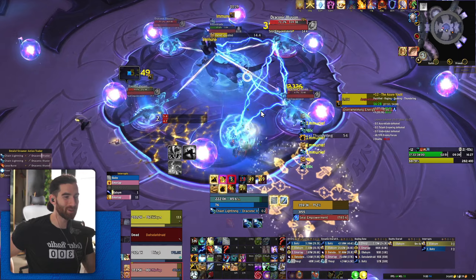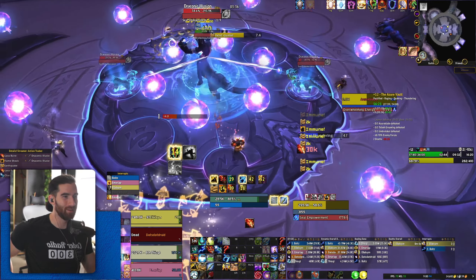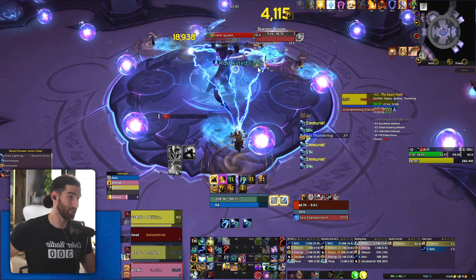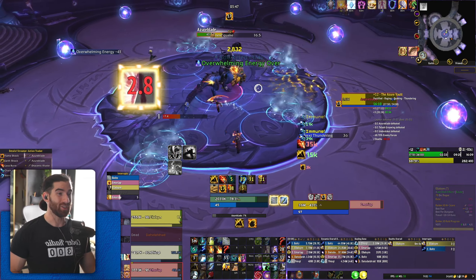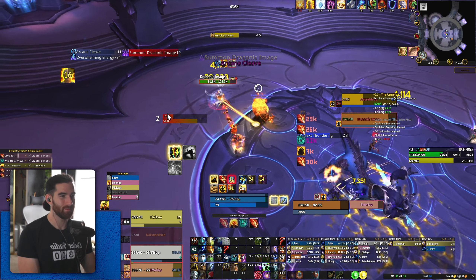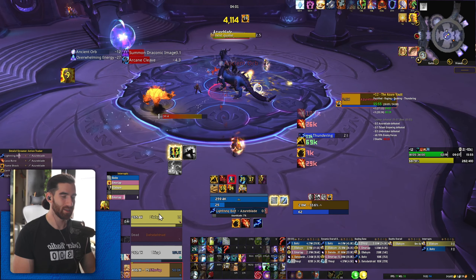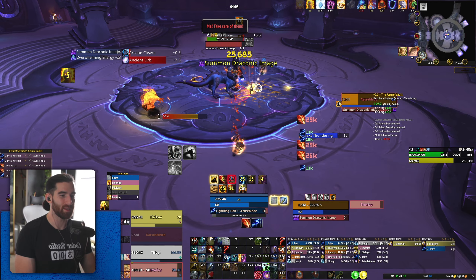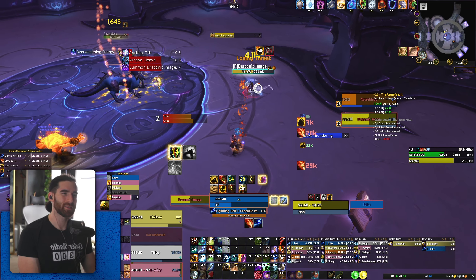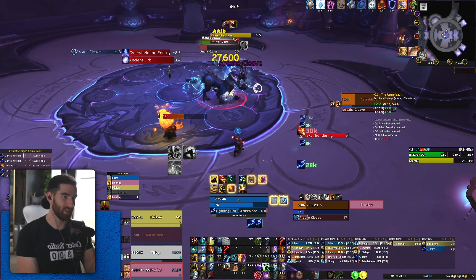My Liquid Magma Totem only got the boss — maybe I should stop using the at-cursor macro for it because I clearly need to actually hit the things. Luckily, these guys are nicely spaced out so Chain Lightning actually gets all of them. So that's convenient. Our Druid is dead — I think everyone dies here except me and the tank at the end. I've been going back and forth about getting Earth Elemental.